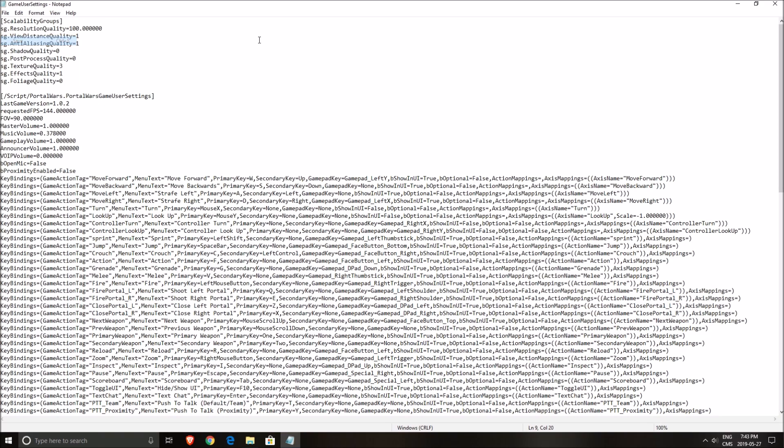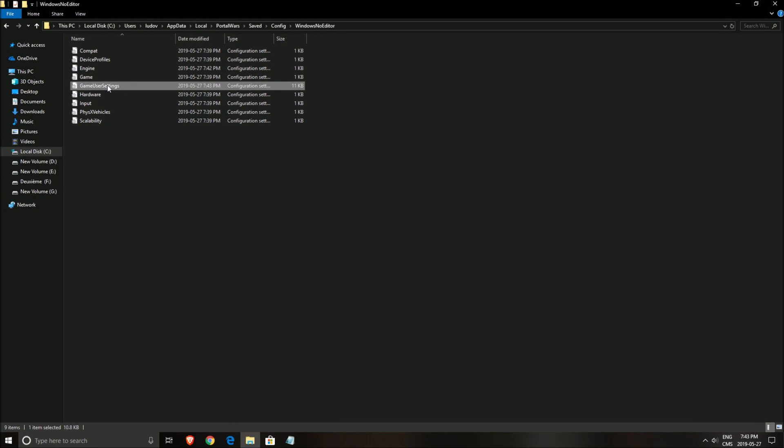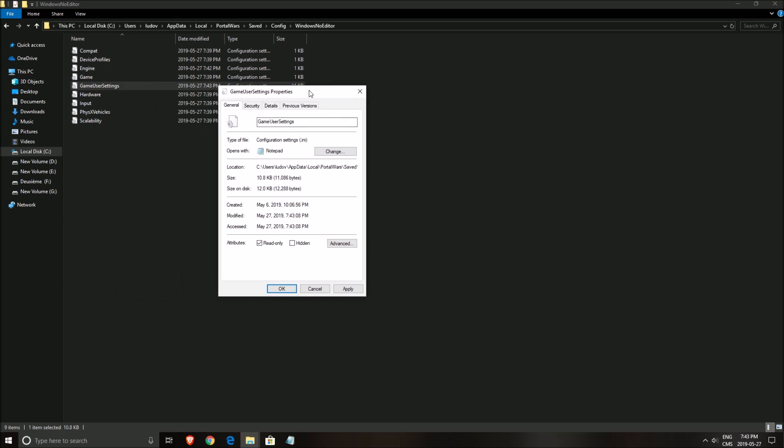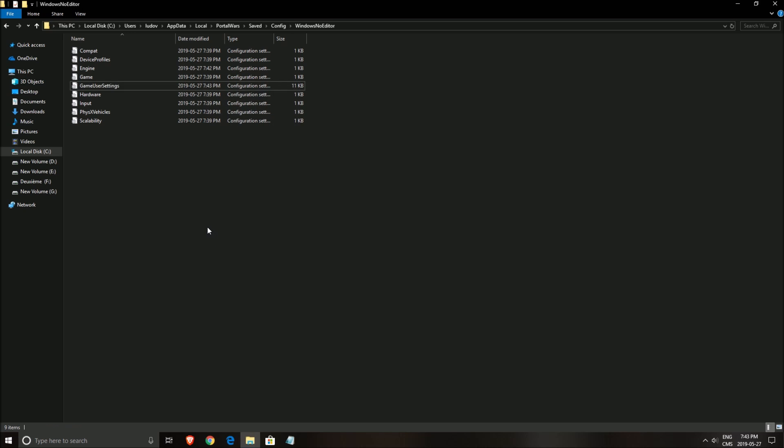After editing, save the file and close it. Then right-click on the file and enable read-only. This locks the file so the game won't override your settings when a patch comes out or when you change something else in the game.